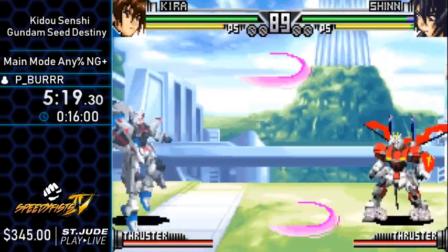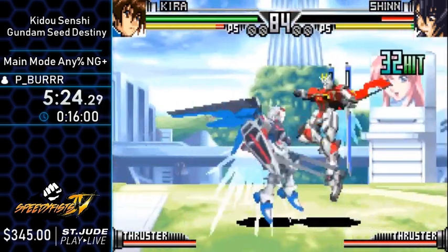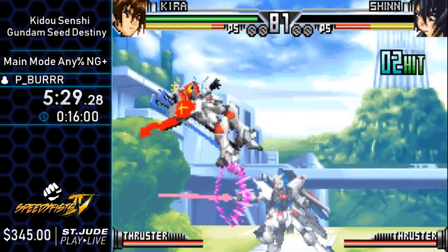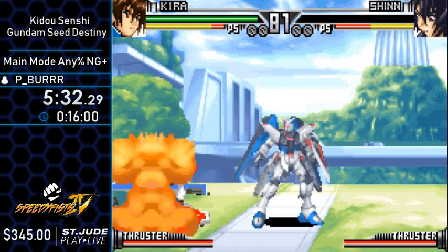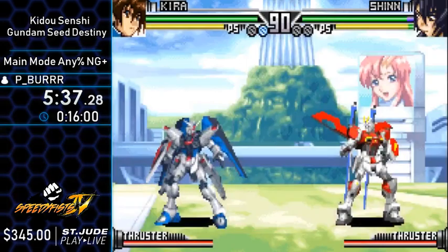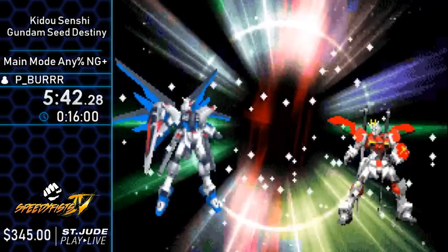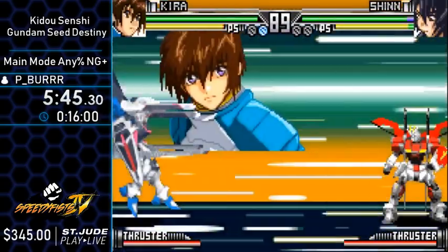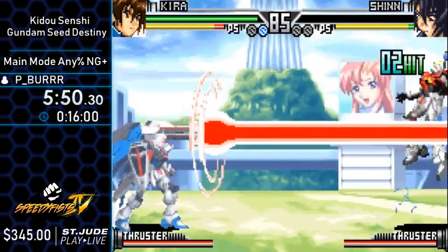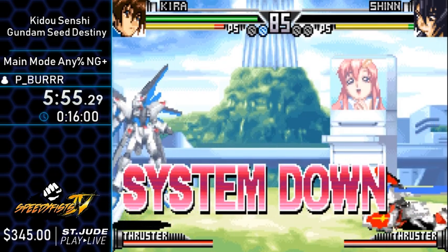What I will try to do is use my thrusters — thrusters is basically the flying mechanic in this game. I'll use my thrusters to back up and then use my special. It's not really RNG manipulation, but sometimes you can try and wait for the enemy to jump so you get your special off, or get the other Gundam in the right position so it doesn't jump. And as you can see, I'm almost dealing full health of damage.